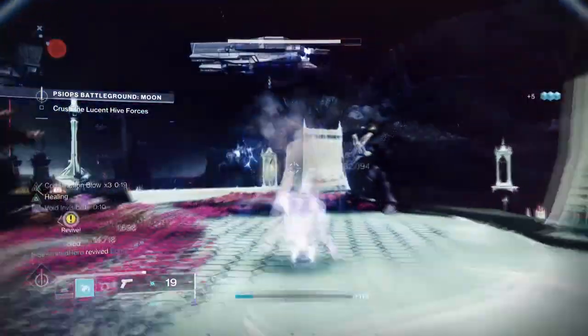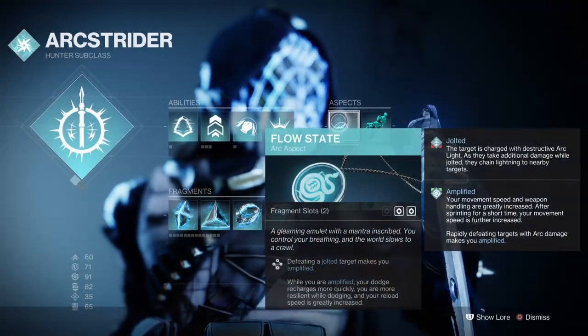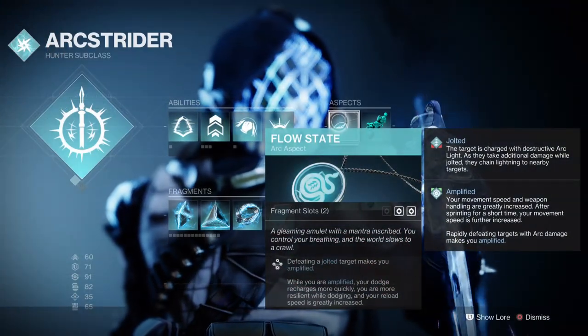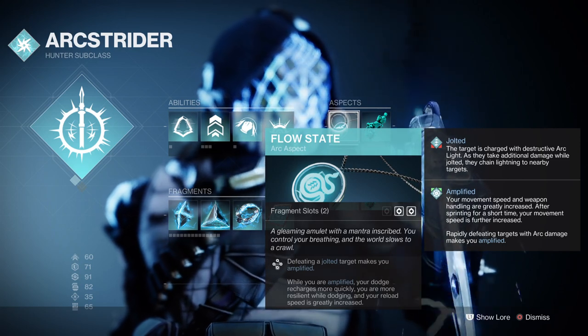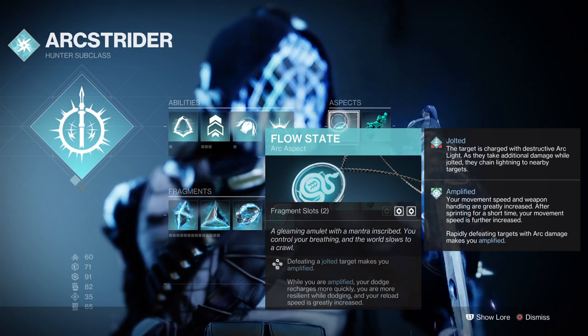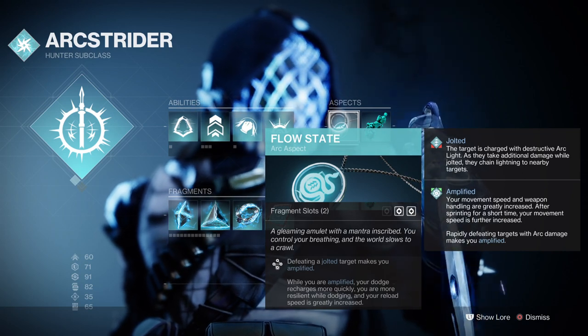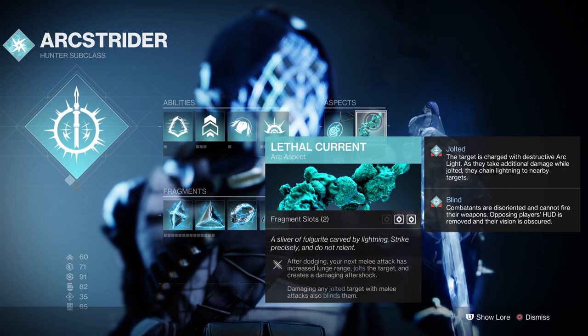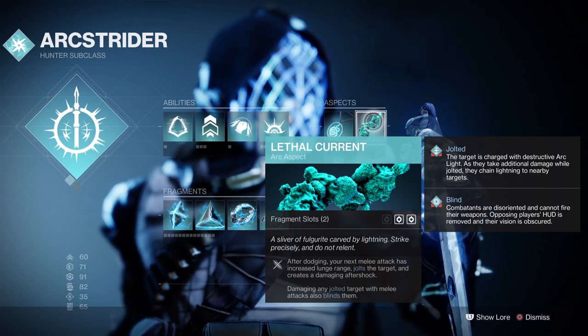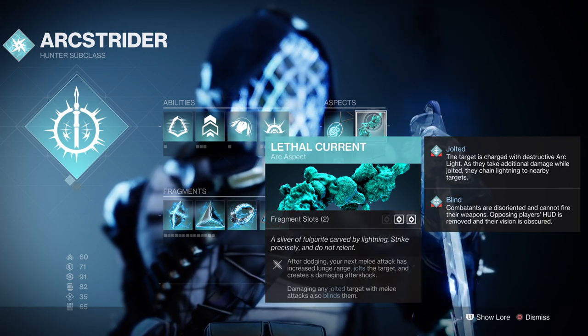After the correct melee is chosen you then want to add the following aspects. Flow State: defeating a jolted target makes you Amplified — while Amplified, your dodge ability charges faster, reload speed is greatly increased, and you become more resilient while dodging. We then have Lethal Current: after dodging, your melee attack gets increased lunge, jolts targets, and also blinds them while Amplified.